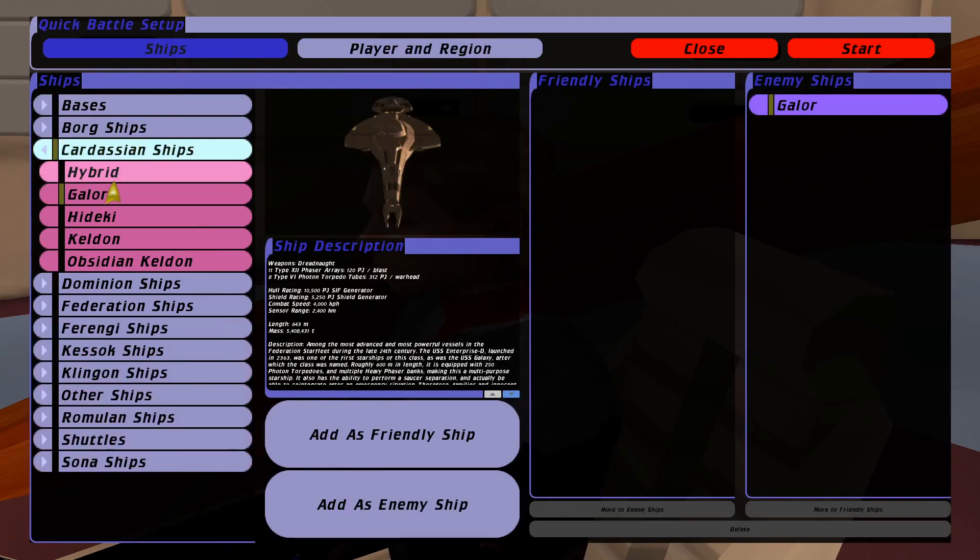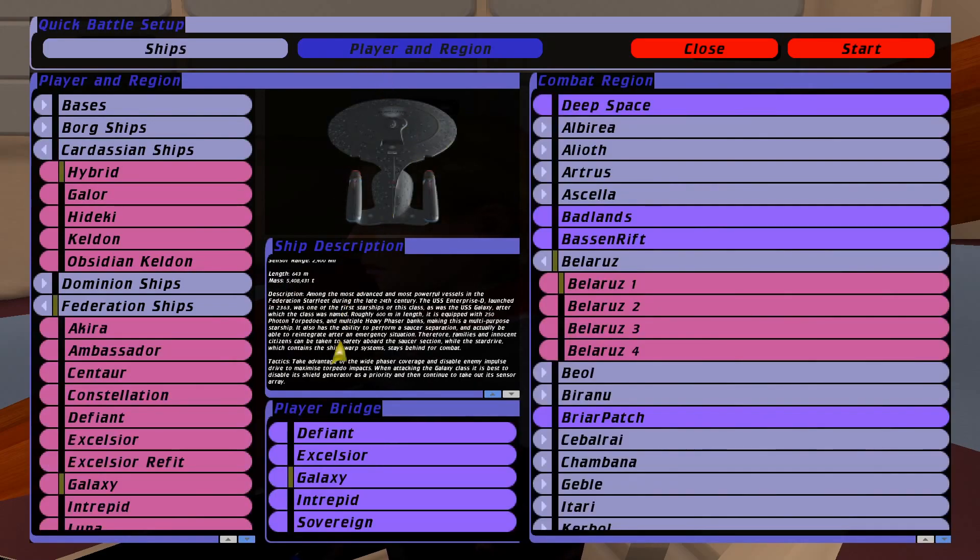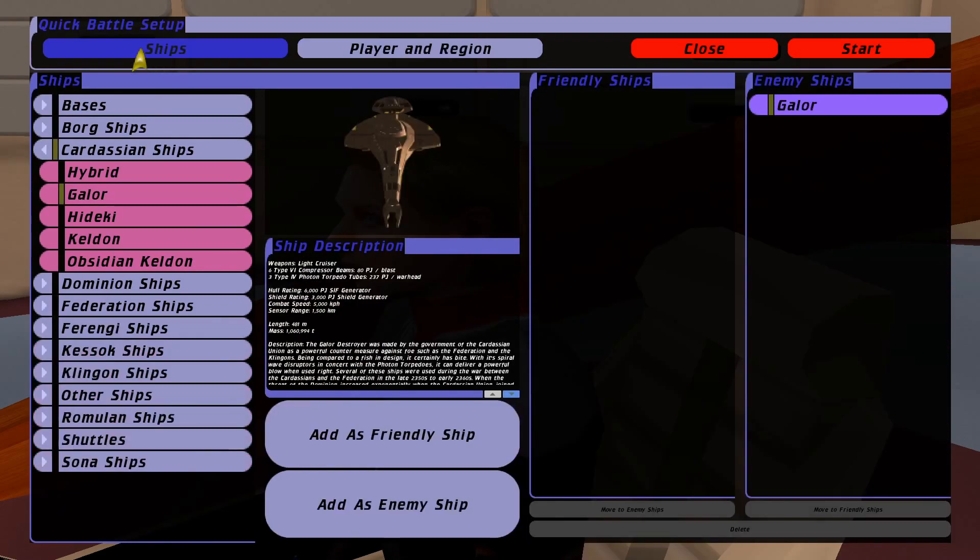Now let's look at the ship we're going up against — the Cardassian Galor. It has six type-6 compressor beams and three type-4 photon torpedo tubes, so it's quite a bit smaller. The Galaxy Class comes in at 643 meters and the Galor at 481. You can imagine the Cardassian government would have employed these in groups and battle packs — they'd have been cheaper to make and more efficient in that sense.